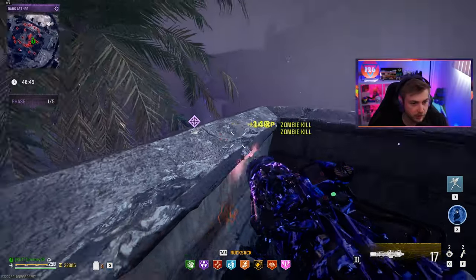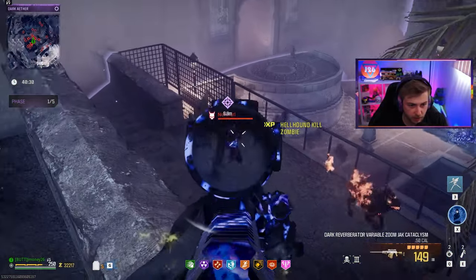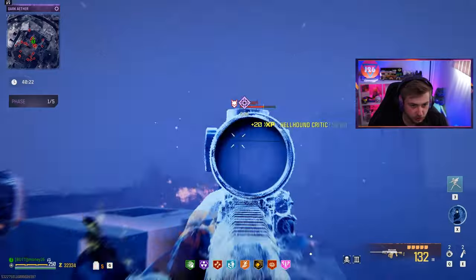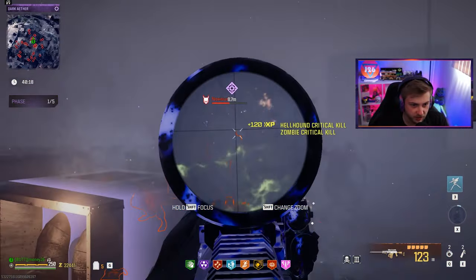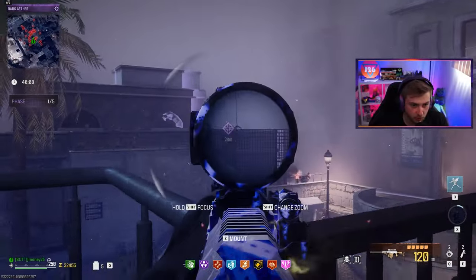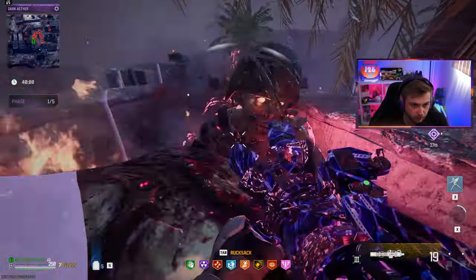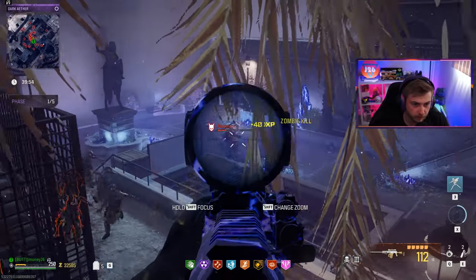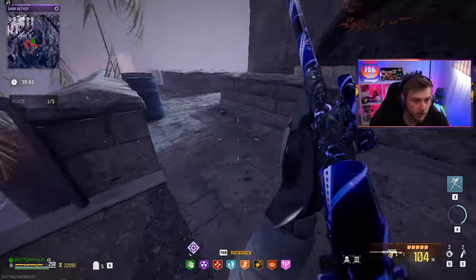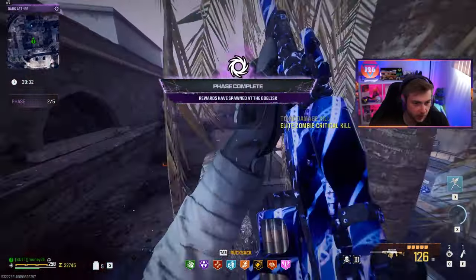There's our boss — it's going to be a mimic first time around. Let's keep the Scorcher going to hold zombies back. We're doing a good amount of damage and got him on the ropes. Aether Shroud while he jumps up. Already got him to half health almost instantly. This thing is a boss slayer — it does so much damage. We just need to make sure we're not taking too much damage back. He's so low, we need to take him out. Keep him in our sight line. Night night, pal. So easy — bosses literally can't do anything against this.